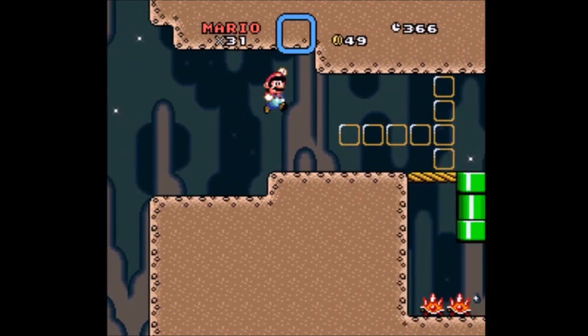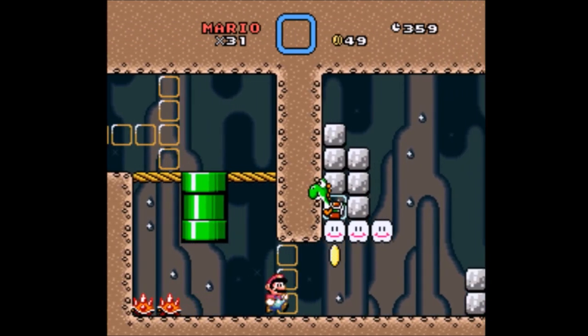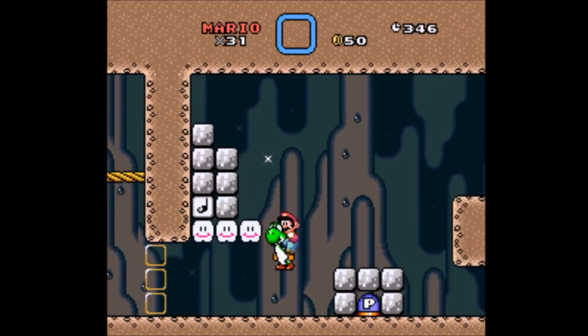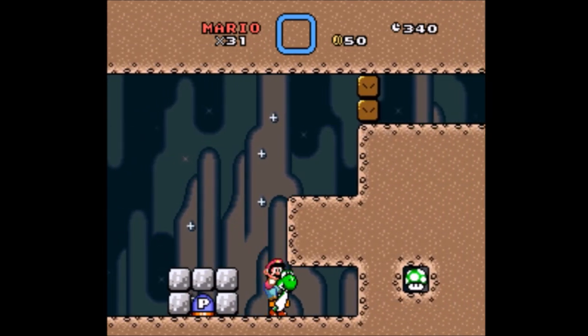Let's just let you guys run off — see ya. Pacifist run. Why do I feel like... Oh wait, this is going to be an invisible block. Yeah. For a second I was like, I'm going to jump up onto the Yoshi and glitch out somehow, aren't I? But no.